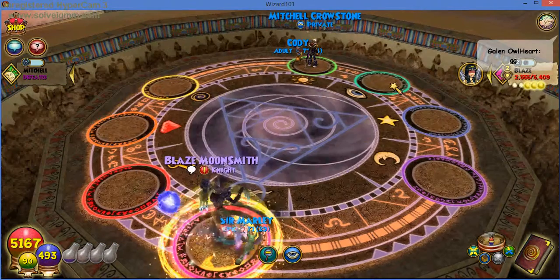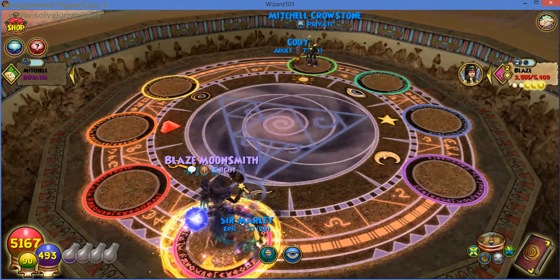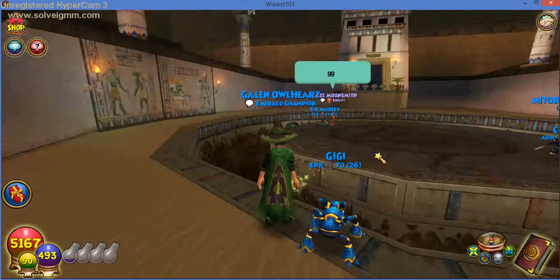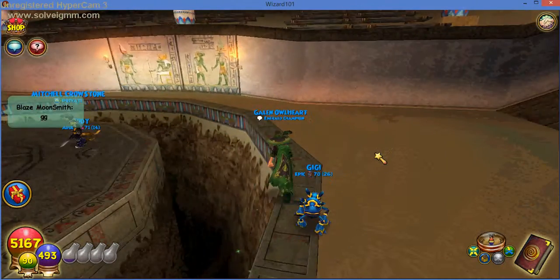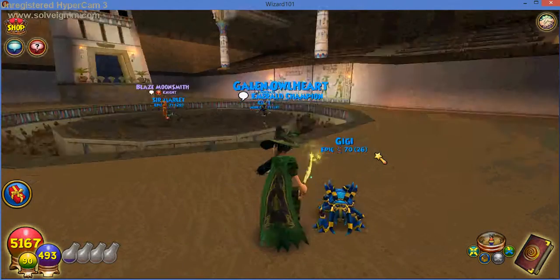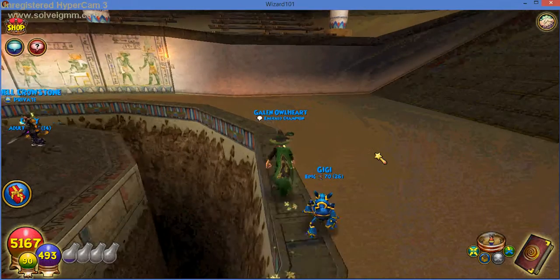I believe it is the last — at least it looks like it. Yep, it was the game. Okay, that was the match. Mitchell Crowstone versus Blaze Moonsmith — keep seeing Michael, sorry. So Blaze seems to take a more offensive strategy, not a defensive strategy. And Mitchell — I guess he had a good way of getting through the tower shields, however.